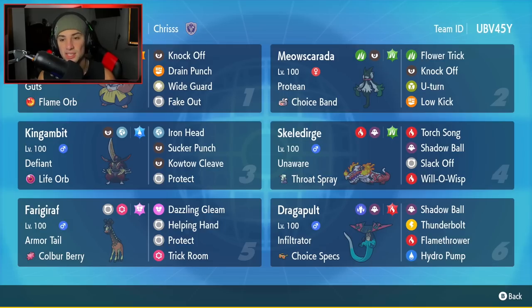Second Pokemon is Miascarada with Protean and Choice Band as its item. This Pokemon can hit like a truck — giving it Choice Band it's gonna hit even harder. It's got Flower Trick, Knock Off, U-Turn to pivot, and Low Kick for coverage.